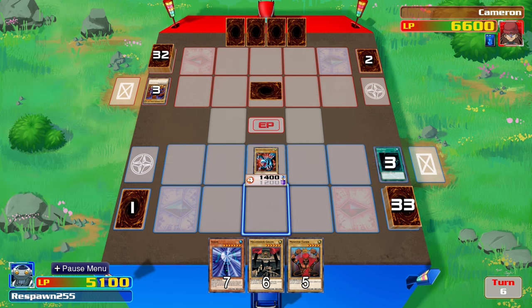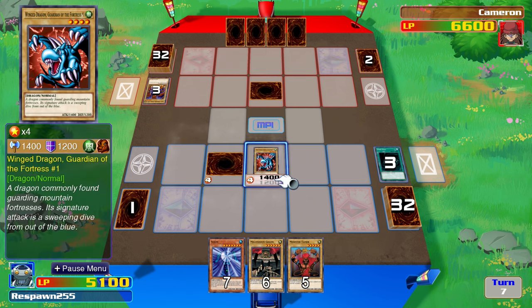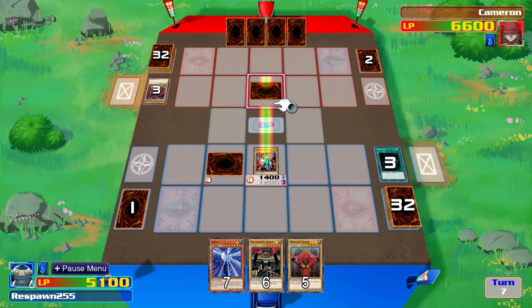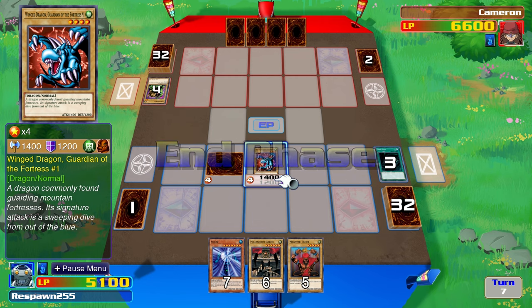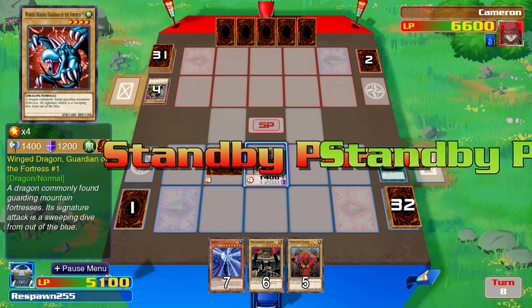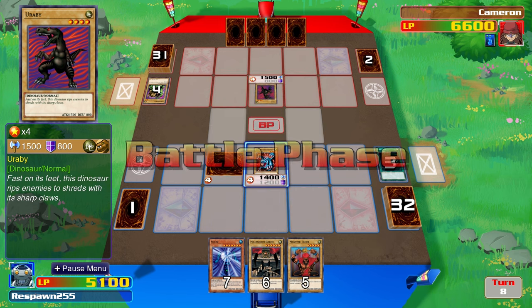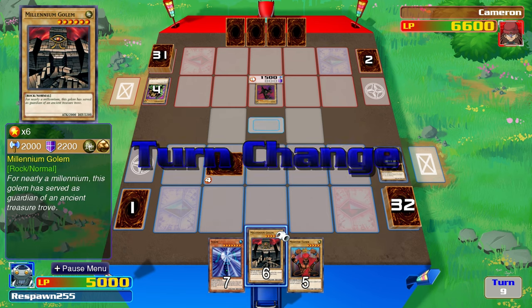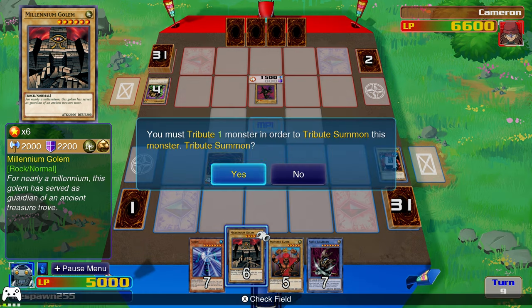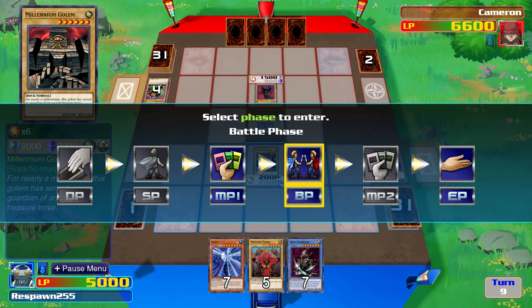He has gone with a face-down defense. So the Paradox Brothers can summon Millennium Golem here — they've just drawn Guardian of the Labyrinth, and that goes face-down defense. Back to Rex Raptor and there's Yorubi, which will be able to destroy Winged Dragon, Guardian of the Fortress at least. This will give an advantage back to the Paradox Brothers because they will be able to tribute and get Millennium Golem onto the field. Guardian of the Labyrinth is tributed and Millennium Golem has come to the field — it's a 2,000 attack and 2,200 defense.